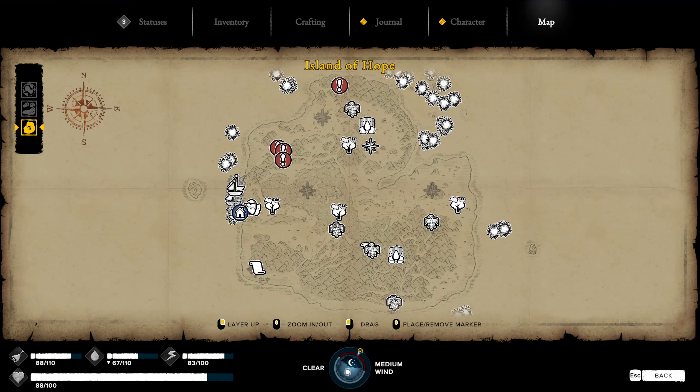As you can see on the Island of Hope, you have four sources of obsidian. These are all mines, so make sure you bring a pickaxe. Also, if you're just looking for one piece to get started on something, take a look at the water temple — there is a loose piece there.